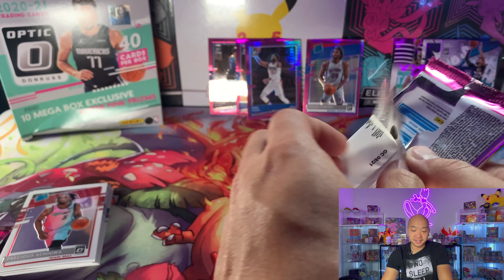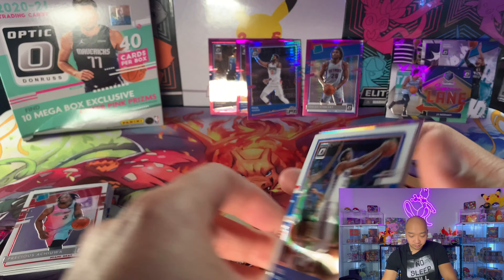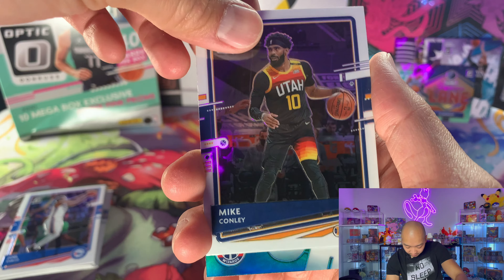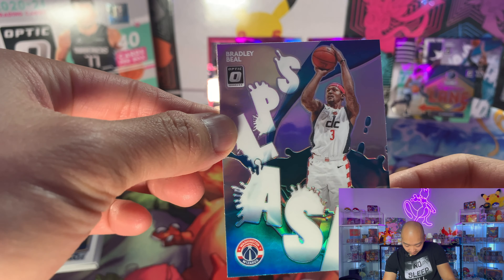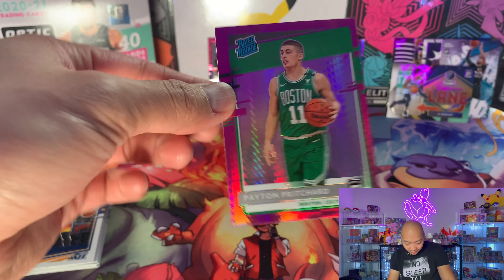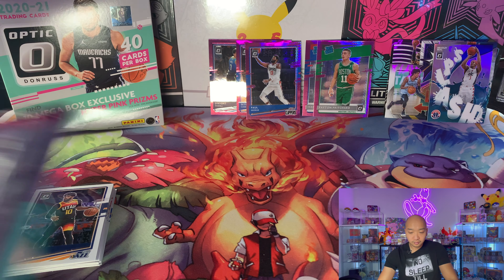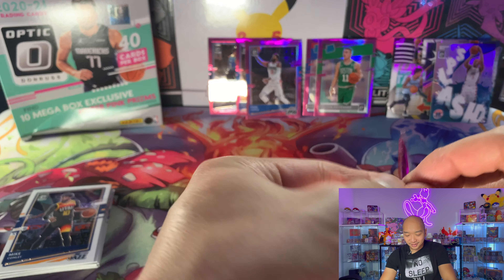Excuse me, the sickness is slowly going away — some days I cough less than others, but we're still powering through it. We got Joel Embiid, Mike Conley, splash Bradley Beal, and on the back — oh, Paxton Pritchard rated rookie! So I got two rated rookies there. Those splash cards look really nice.